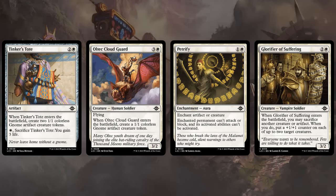The Cloud Guard is very similar — a 3-2 flyer making a token. Petrify is a decent removal spell for 2 mana; just be careful not to enchant opposing artifact creatures, since the opponent might craft with artifacts and still use the creature you enchanted. And finally the Glorifier of Suffering is especially good in a black-white sacrifice deck or green-white beatdown deck, where you start with a strong curve and it can provide a lot of extra power and toughness.